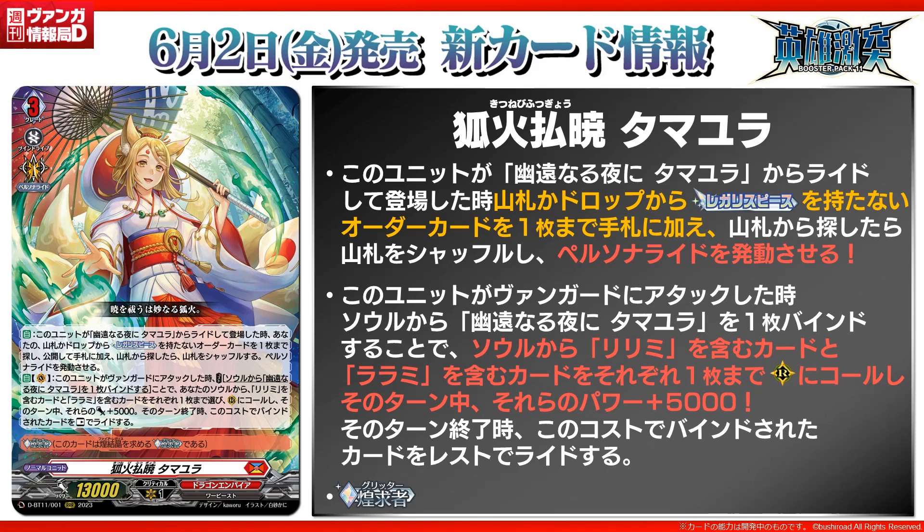The second skill is auto vanguard: when this card attacks the vanguard, cost bind the original grade 3 Tamiora from your soul, choose a Rememory and Round Rememory from your soul and call them to rear guard — they get plus 5K power until end of turn. At the end of the turn, ride the original grade 3 Tamiora that you bound for this cost as rest, and activate glitter ability. Basically, it doesn't do much different compared to the original Tamiora for the second skill, but the difference is that you don't cost counterblast for it.